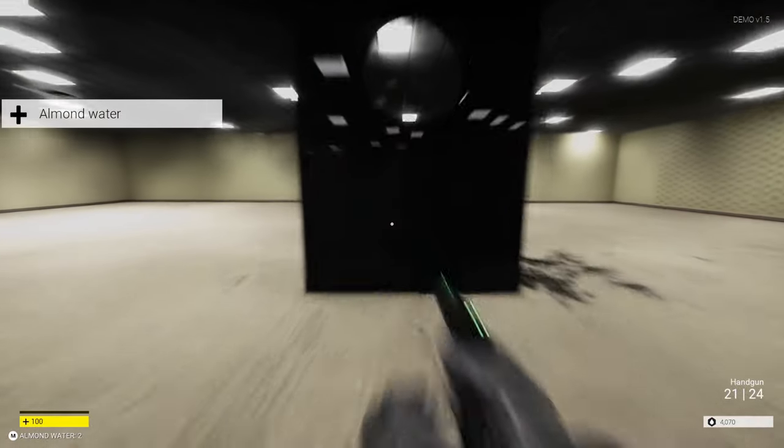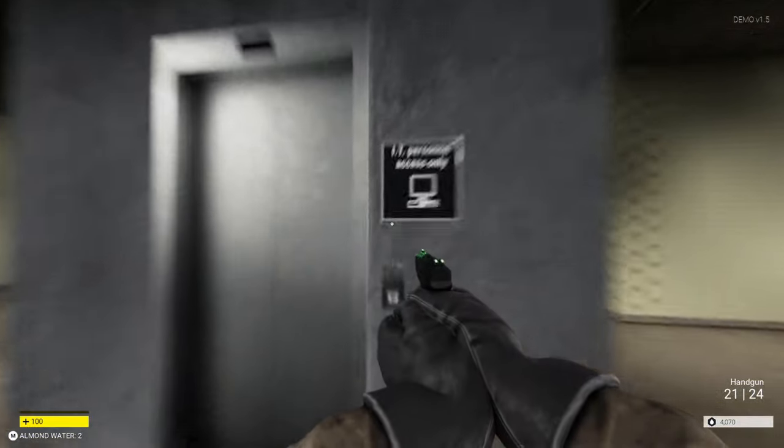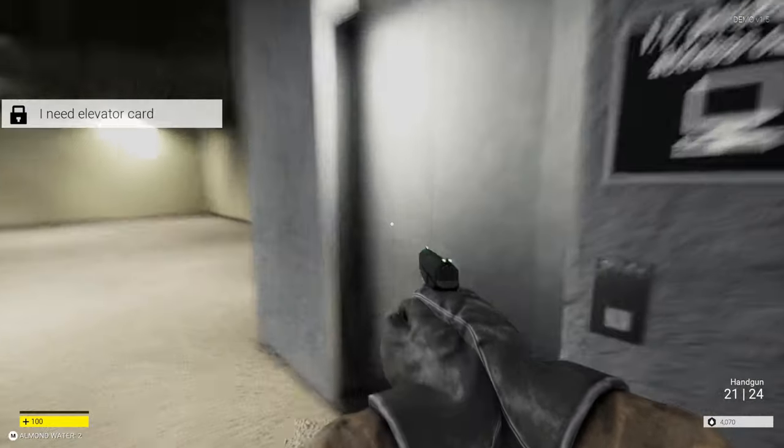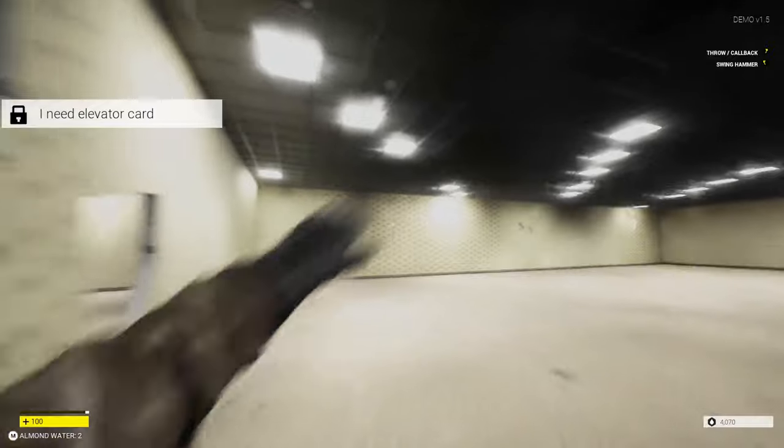Got some almond water. Is this the computer room? No, this is the elevator — I need the elevator card. You always need something. Let's go explore.